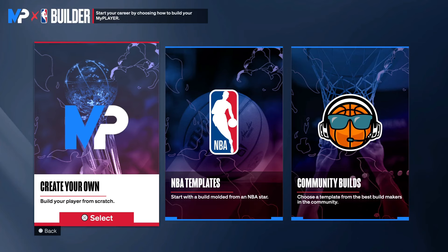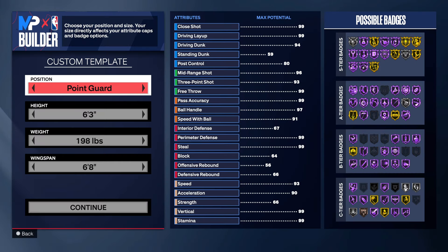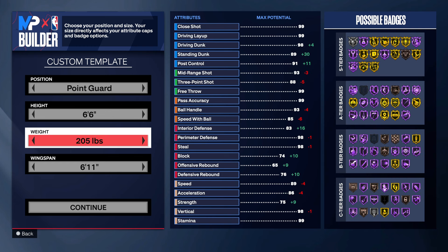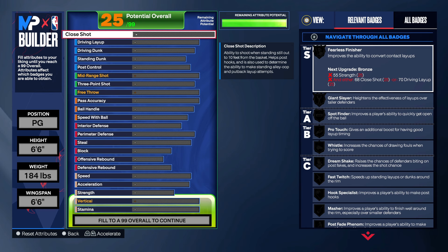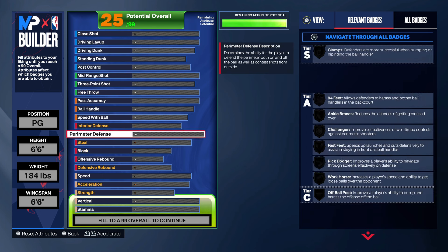Another fire build for y'all. This is actually a build I was already gonna put out, but I had to make a couple changes and now it's really the perfect point guard build. We're gonna go six-six, 184 on the weight, and six-six on the wingspan. The shooting is fire on this build, you got all the dribble moves you need and the defense upgraded too.